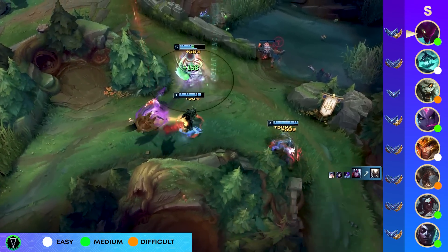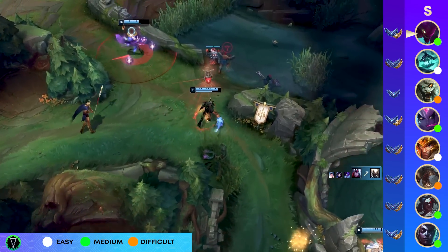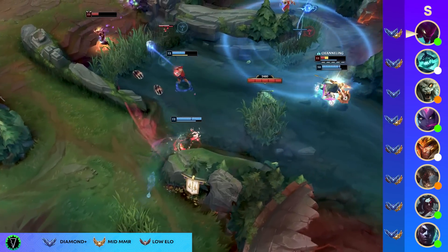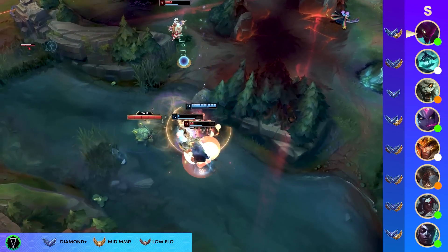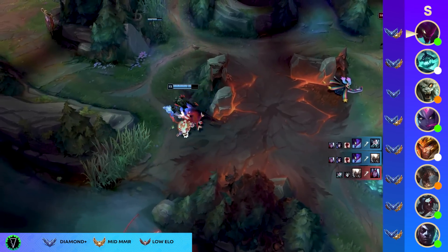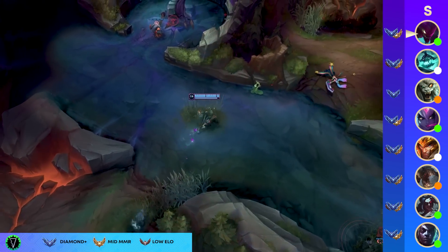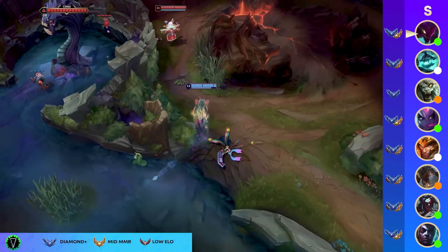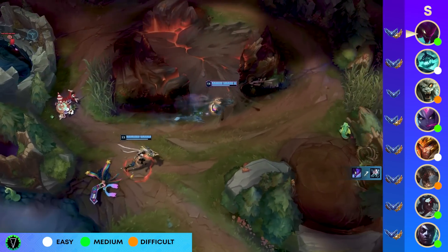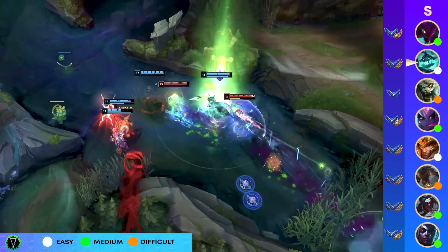Outside of the itemization, Kha'Zix is just inherently strong as well, receiving unnecessary buffs last time around, and obviously two patches in a row has led to him becoming the absolute dominant force on the map. Now, I've seen people say 'I'm only going full glass assassin, evolve Q, evolve E,' and then you've got others saying 'No, I will never evolve Q.' Statistically you can still evolve Q first — just please don't do the pro play iteration. Rushing Umbral Glaive and evolving W first is absolutely terrible.